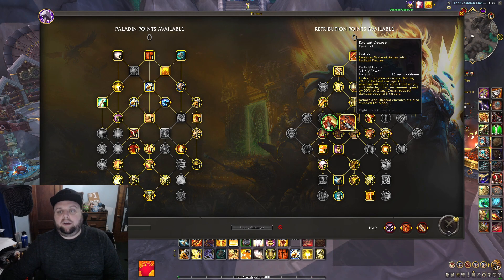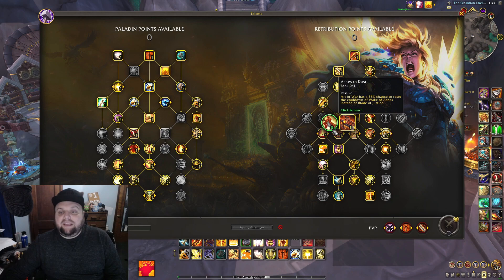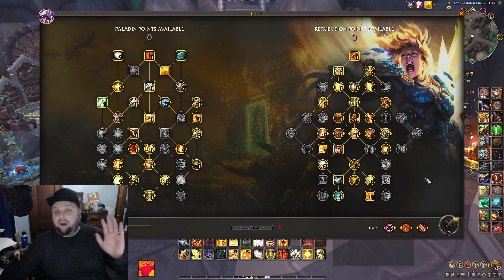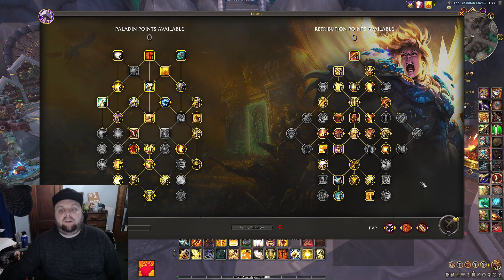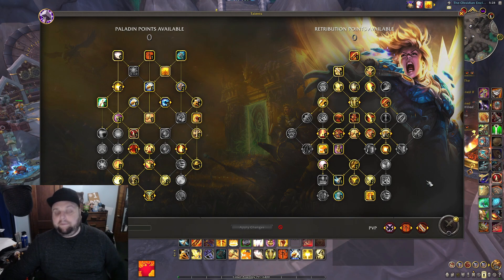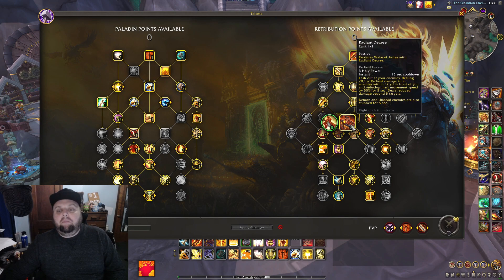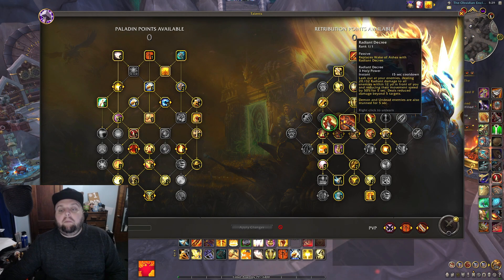It's really on a pull-by-pull basis. If you get two Wake of Ashes procs during a big pull, Ashes to Dust is better. If you don't, Radiant Decree is better — so you're playing an RNG game. Ashes to Dust can be better but requires good RNG, whereas Radiant Decree is more reliable. The downside is Radiant Decree isn't as good for single target bosses in mythic plus, similar to how Sanctified Wrath isn't as strong there either.